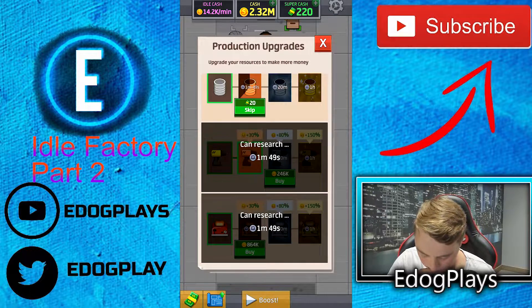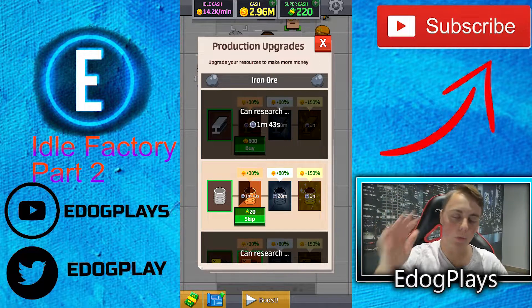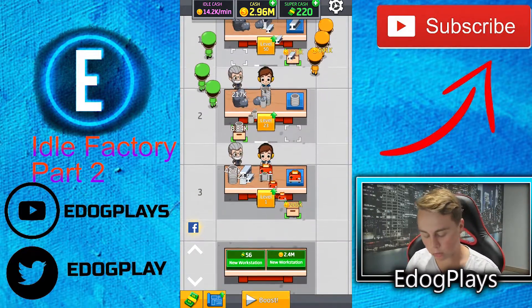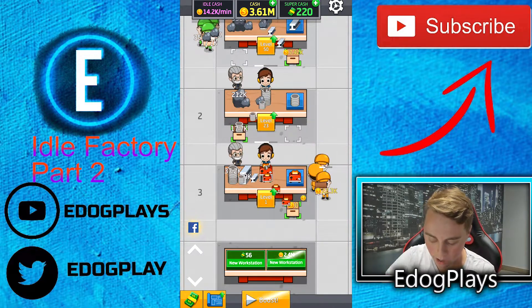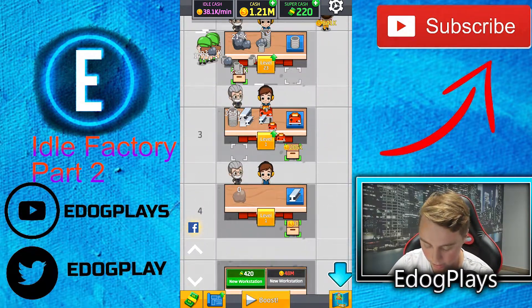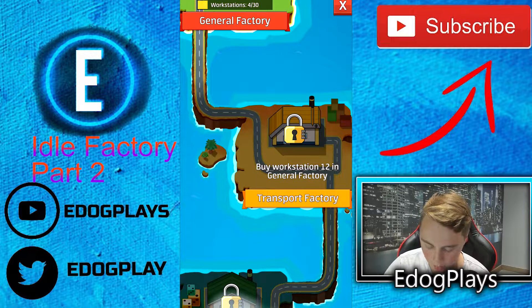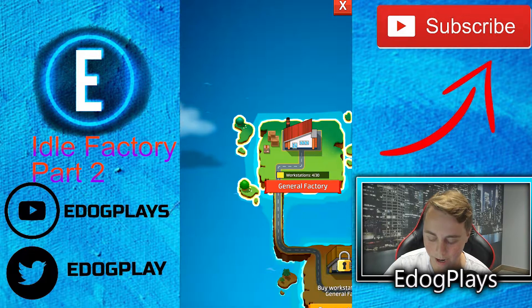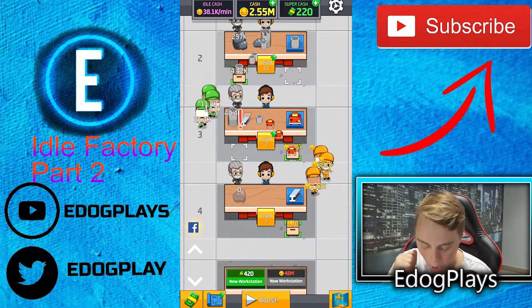We're upgrading the cans right now. There's only one minute left, so we can wait, but I'm curious to see what happens when we upgrade the cans. Well, the cans are going to be needed to make the toaster. So now is the toaster just going to be earning us more money? Is it even going to be able to make the toaster? We're going to buy the new workstation right off the bat. We got a map — workstation. At the top, general factory — buy workstation 12 in general factory. Oh my goodness, there is so much to this game. This game is absolutely amazing.